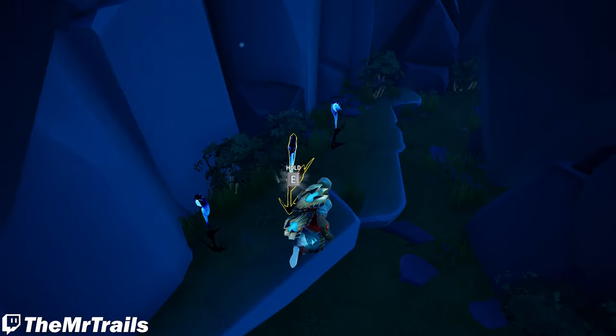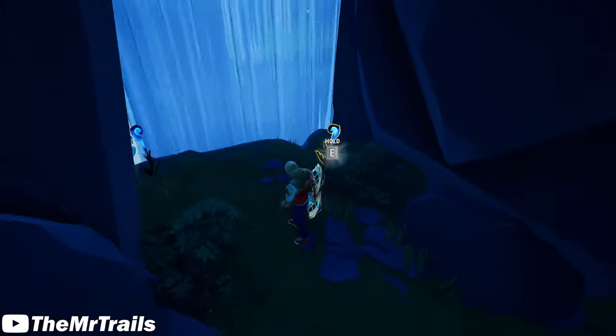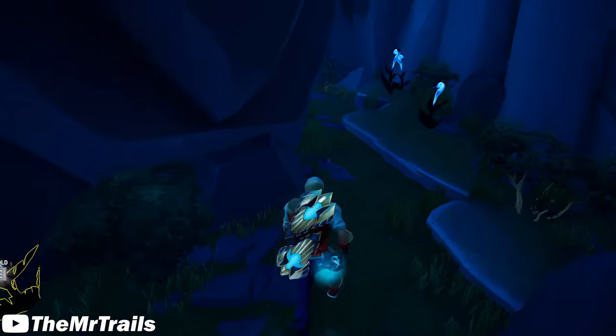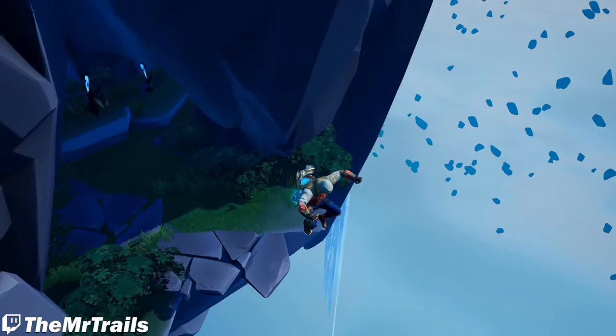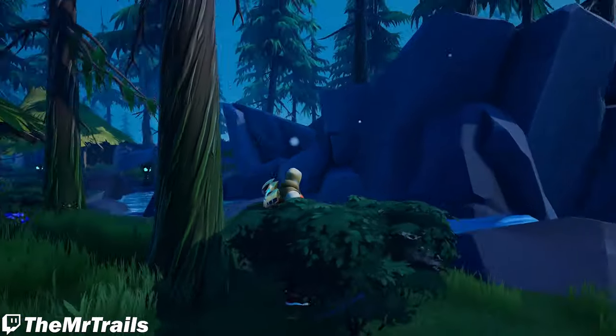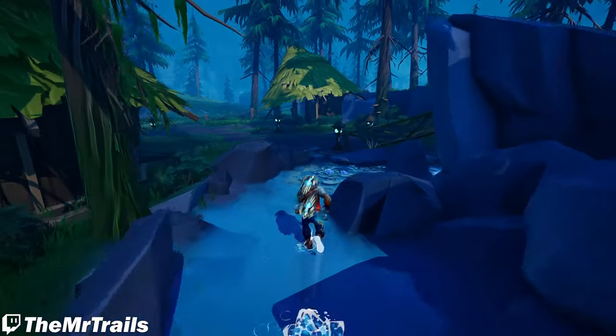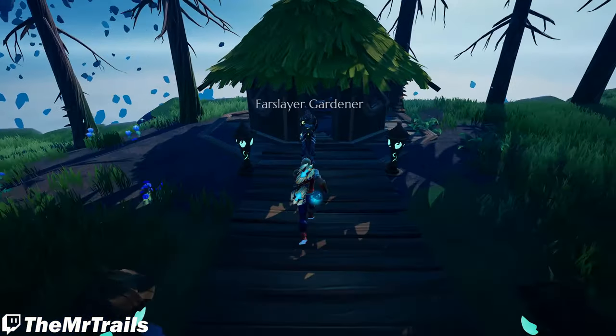Here we are — we have the final set of Glow Seeds. There are actually five down here. Not every single Glow Seed is actually going to update your quest objectives, so just be sure to grab them all. Once you have gotten these down here, you can just jump off the island, and it should put you right back above this area so we can just come back over and turn in the quest with the Farslayer Gardener.